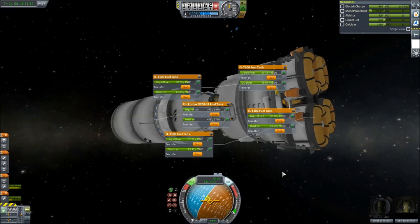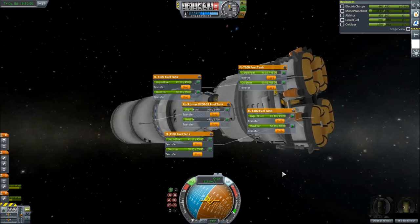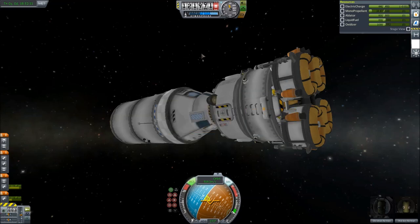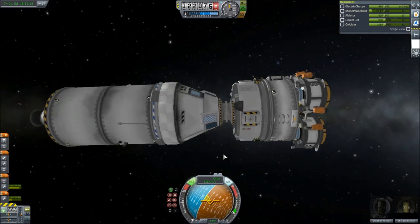I'm beginning to think that this mission, just simply because of how heavy the can is, I don't think it's possible. As long as we can get back to the International Space Station, we have a way home because there's Soyuz capsules in there with fuel. Let's do a quick save.